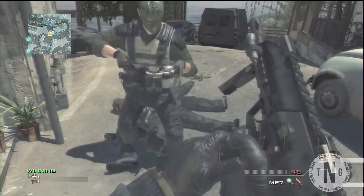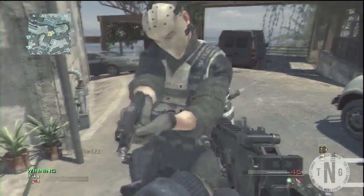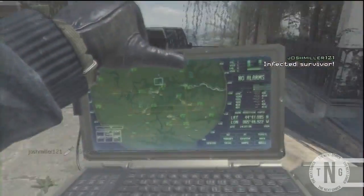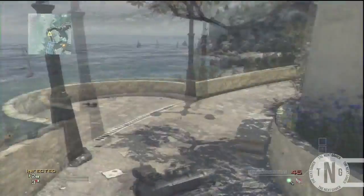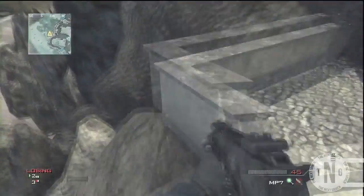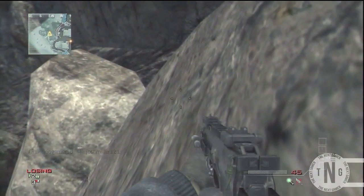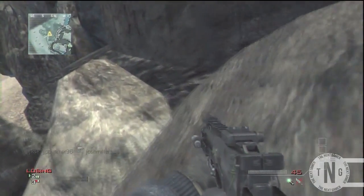What's up guys, dig23100 here. Today I'm showing you how to get fully out and under the map Piazza. All you want to do is the god mode glitch where you pull out your predator missile and your friend has to knife you, and then you just want to simply jump off the side of the map and follow where I go.